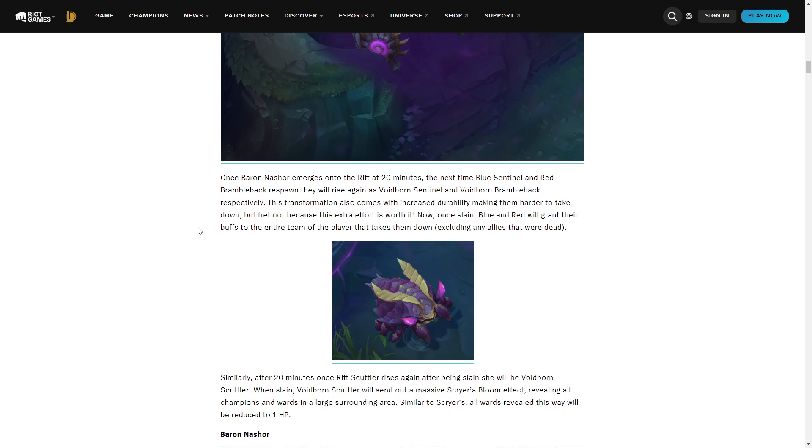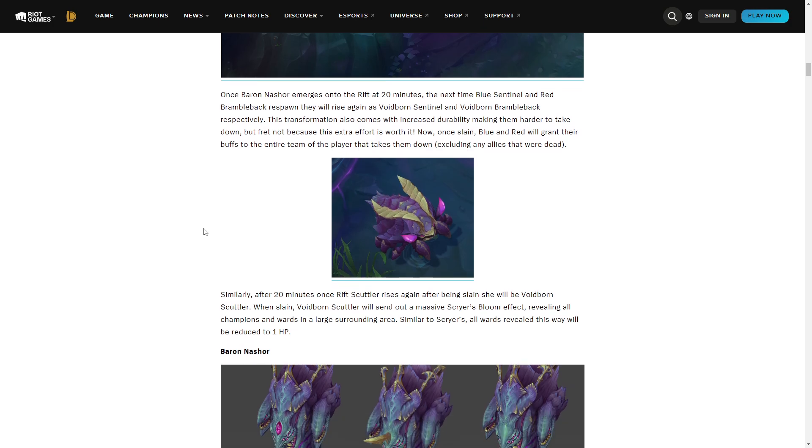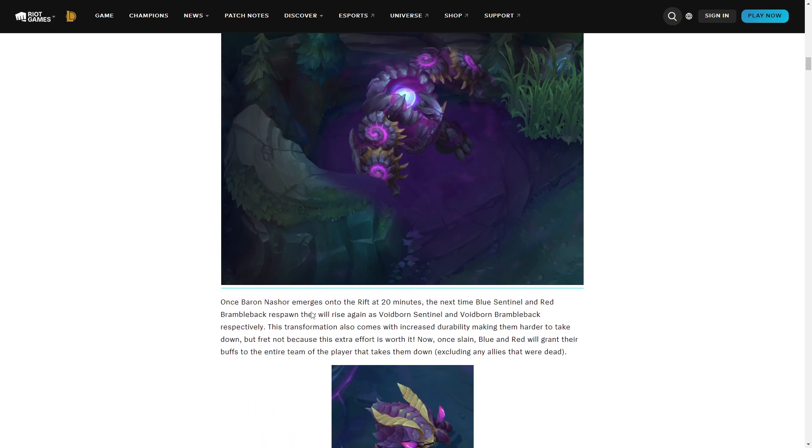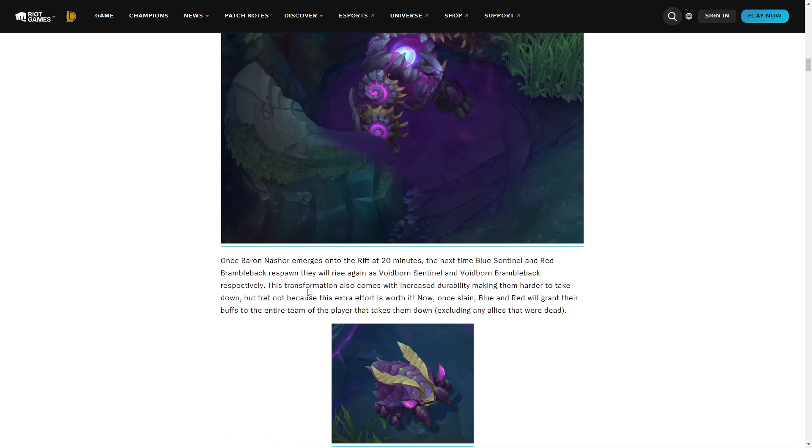You also have a Rift Scuttler that has a massive Scryer's Bloom effect revealing all champions and wards in a large area, and wards are reduced to 1 HP. I think this is interesting because the problem with League is that the only things that truly matter are dragon and Baron. With the current version of League, sometimes taking Baron — especially in solo queue — is actually harmful.